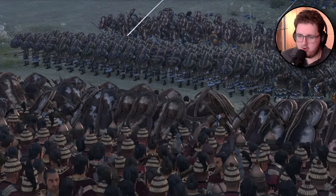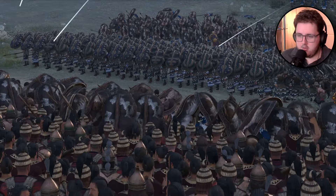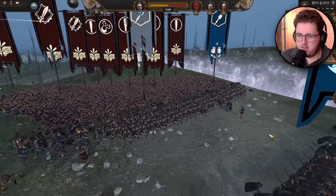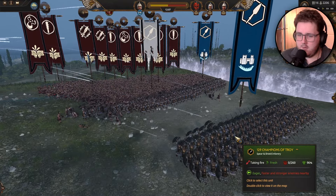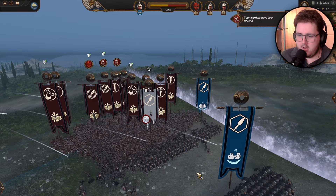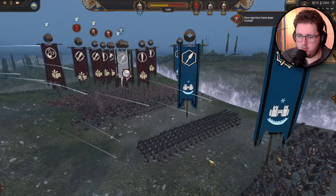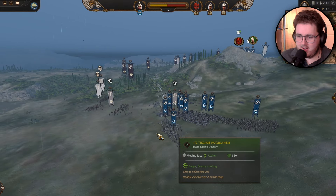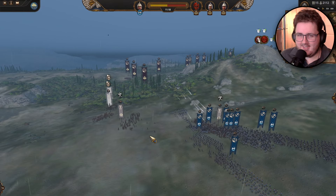At this point our shield warriors here are breaking. I decided not to push my Champions of Troy in here but just to form up. I don't want to get them surrounded and out of formation. We're going to let these guys fight it out and try to save this unit. Had to put it on low settings — we are getting a massive lag spike, which wasn't happening when I was actually playing the battle.